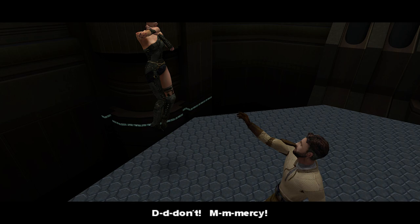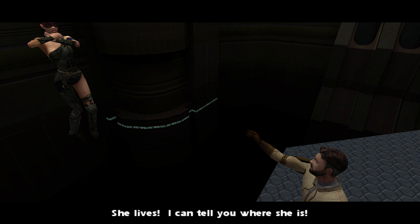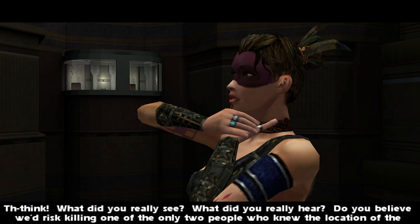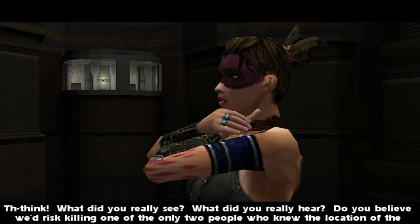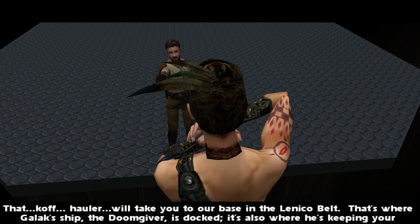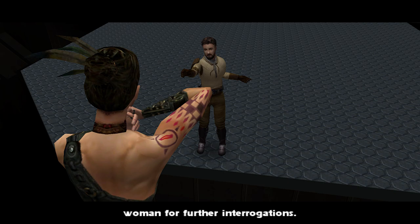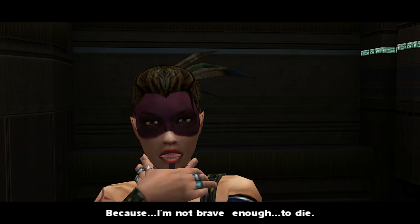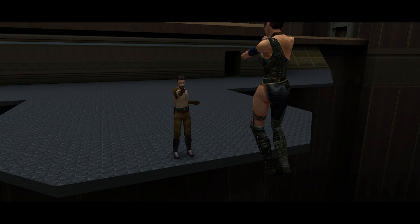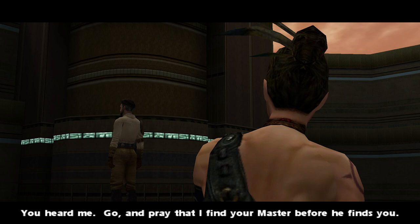'Don't — mercy!' 'The kind of mercy you showed Jan?' 'She lives! I can tell you where she is!' 'Liar! I saw her die!' 'Think — what did you really see? What did you really hear? Do you believe we'd risk killing one of the only two people who knew the location of the Valley of the Jedi?' 'Where is she?' 'That hauler will take you to our base in the Lenico belt — that's where Gallic's ship, the Doomgiver, is docked. It's also where he's keeping your woman for further interrogations.' 'Why should I believe you?' 'Because I'm not brave enough to die!' 'Get out of my sight!' 'What?' 'You heard me. Go and pray that I find your master before he finds you.'